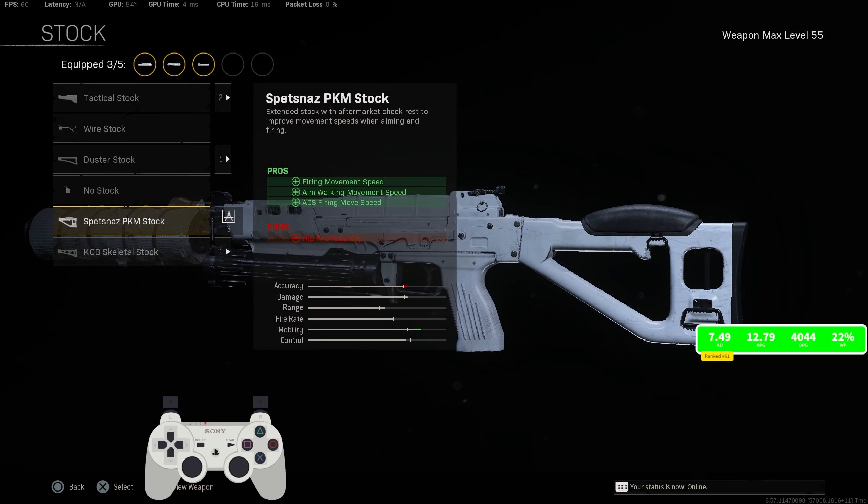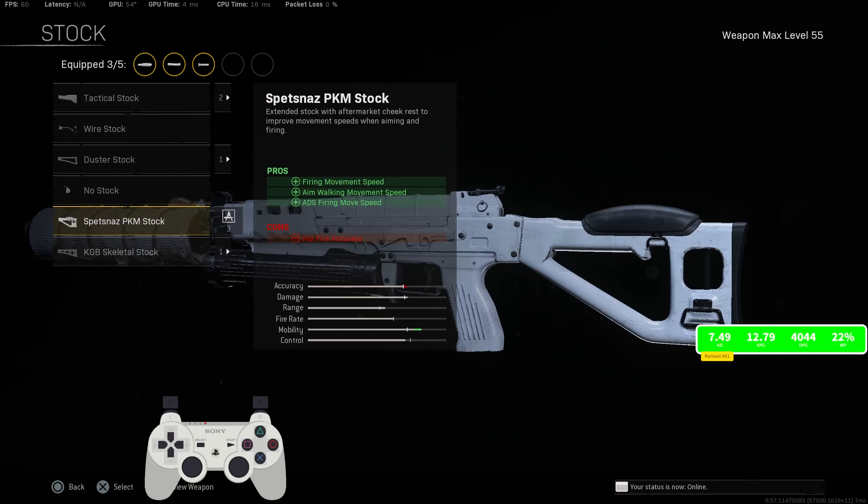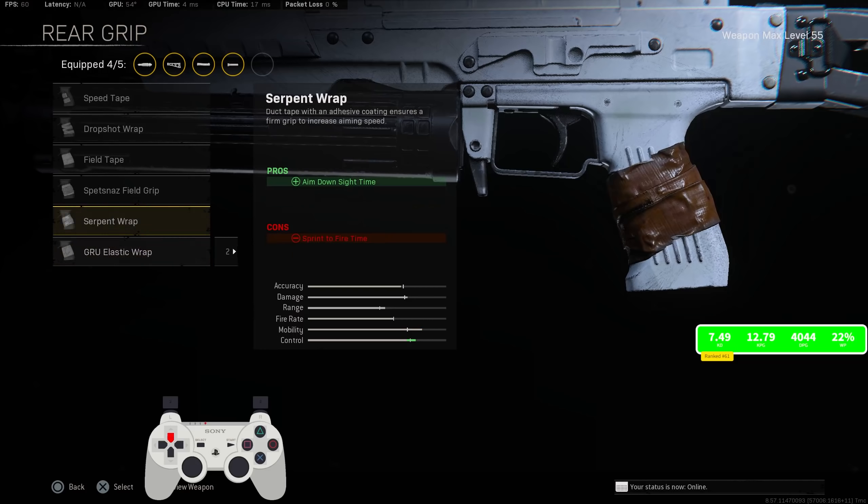And then for the stock, I did try the PKM stock. It's a little iffy with no sprint-to-fire time — it just feels weird having no sprint-to-fire time when you're using an SMG. I really couldn't get used to it. So I did go with the Skeletal. But the last slot is really all personal preference. You may either go with the SERP Ramp, the Task Force barrel, or the Bruiser Grip. I personally prefer the SERP Ramp.